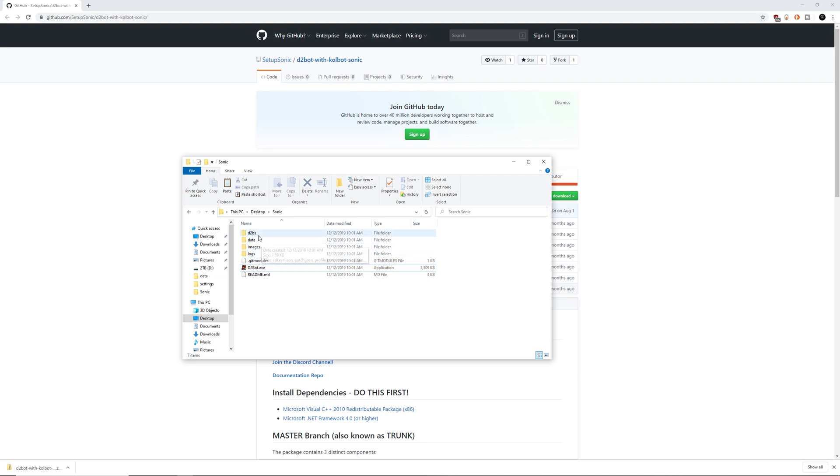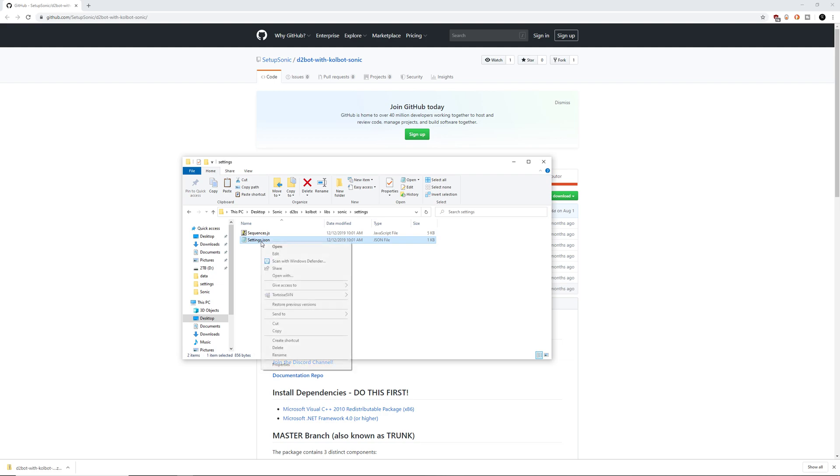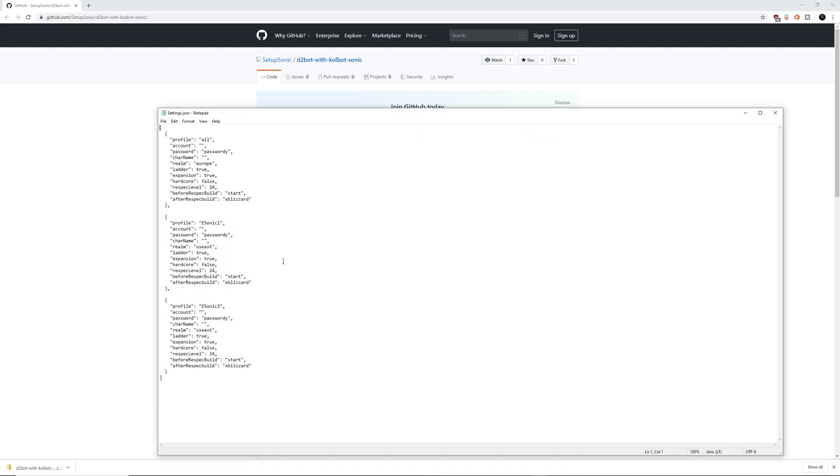Next, we need to go into d2bs, then kolbot, then libs, and finally into Sonic, and last but not least, settings. This is where we're going to set up what we want our character name to be, which realm it's going to be on, whether or not it's going to be Ladder, if it's going to be an expansion character, etc.